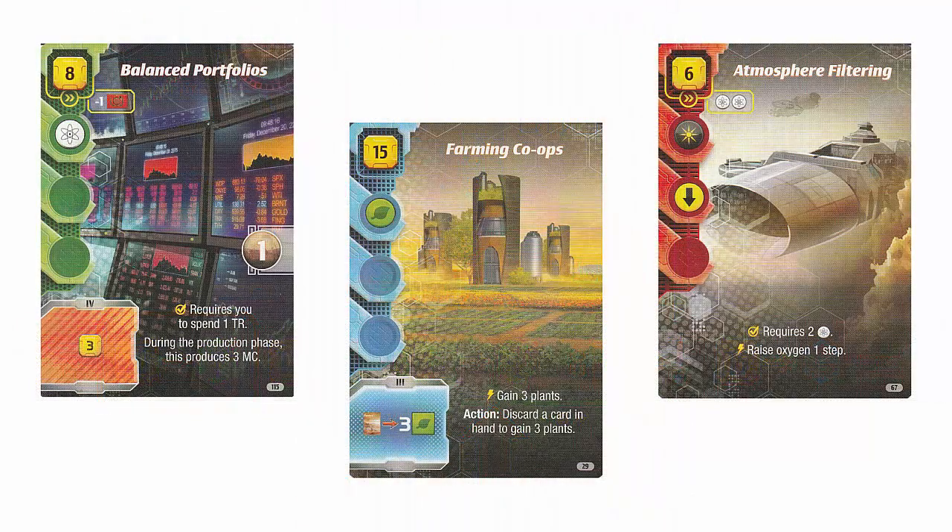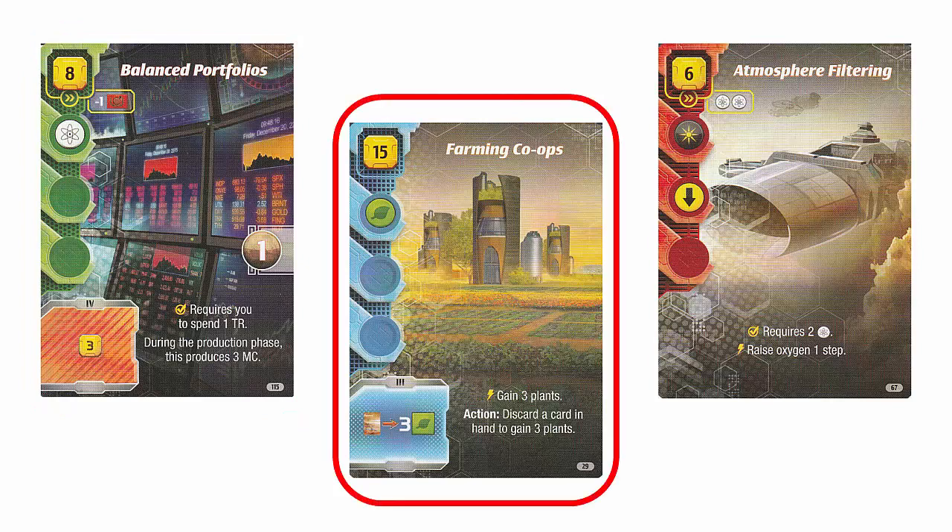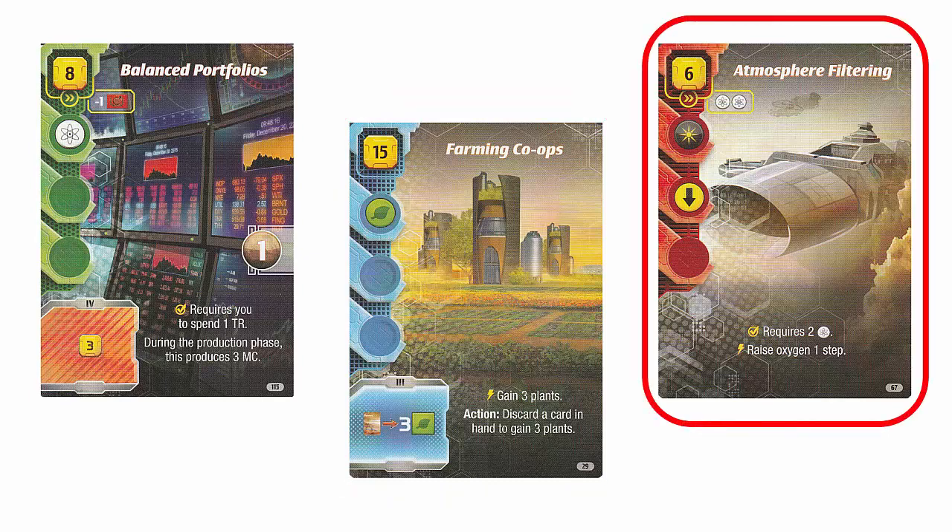There are three types of project cards — the main elements to building your corporation. At any time, you may discard a project card in your hand to gain three mega credits. Green cards have resources gained in the production phase and steel and/or titanium capabilities. Blue project cards either have effects that trigger when certain things happen or actions that can be used during the action phase. Red project cards have effects that happen immediately and do not provide any additional impact after they are played, other than the tags on the left side of the card.